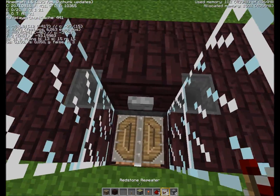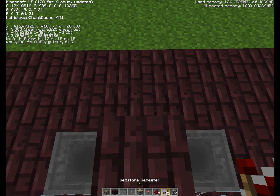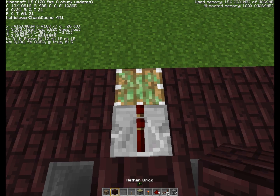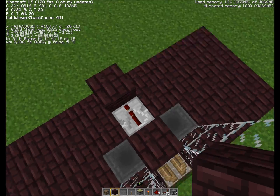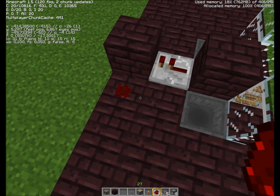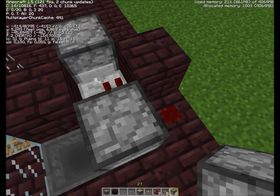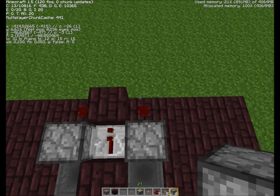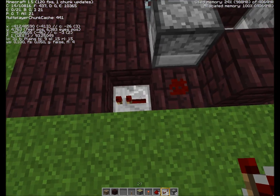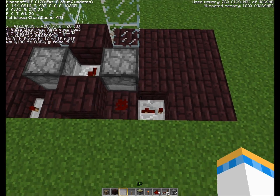Then we'll start the redstone stuff. Behind this, from the old version you wanted to put redstone like this, but we won't be doing that anymore. We'll put repeaters set to one. Destroy that block there and put a sticky piston there and a block like that. We'll put the redstone torch there and there. Might as well place the dispensers so you can see what we're doing in relation to the dispensers. Then you destroy the block there and place a repeater there set to two ticks. The same here — a repeater set to three ticks on both sides. Same as the old one.